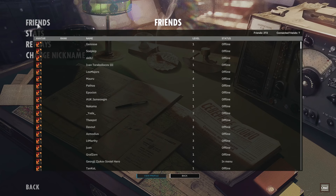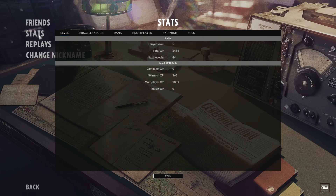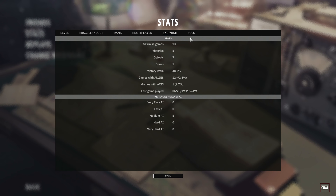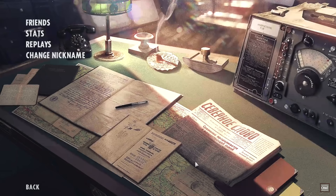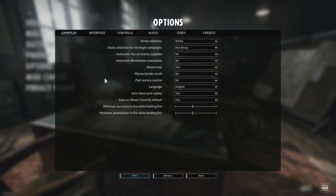Under profile you have your friends list, which is basically your Steam friends list. Then you have your stats where you can see your level, rank, and wins and losses. Every single game you play is automatically saved as a replay unless you turn it off in the options. You can also change your nickname here.